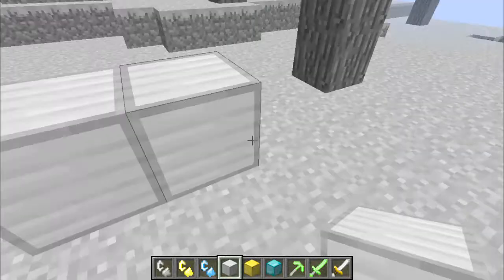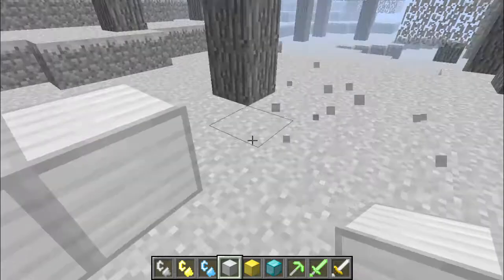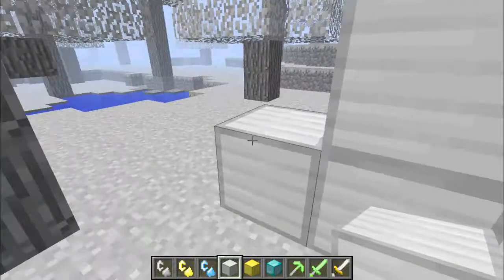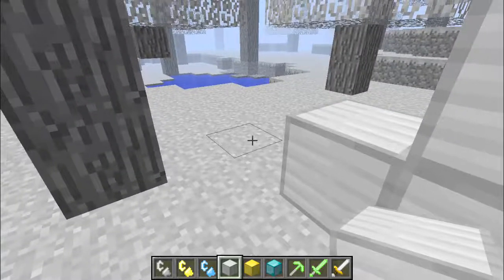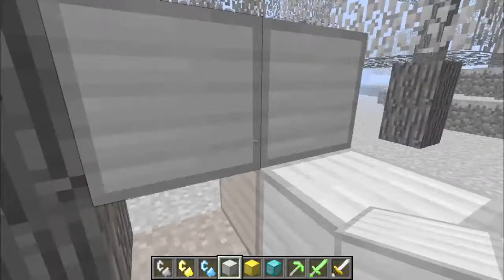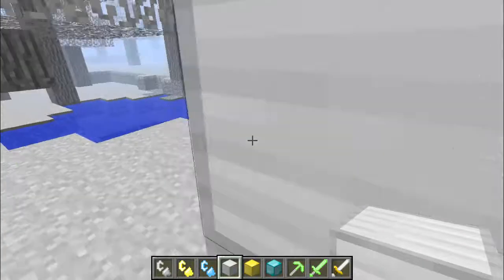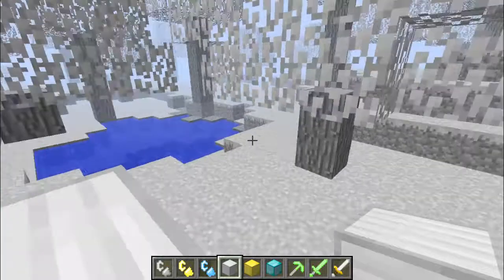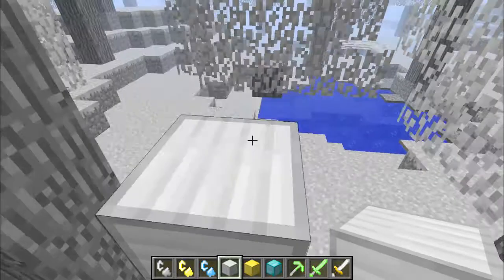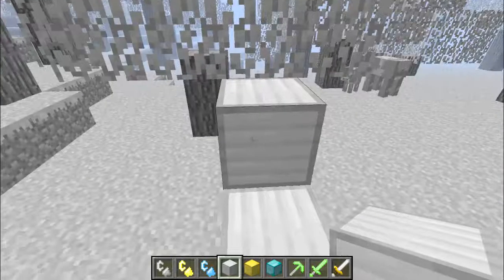The portals are made the same way as in vanilla Minecraft with an obsidian portal, just like getting to the Nether — made exactly the same and you've got to light it with the special flint and steel. I hate lag, it's so annoying. What is the real point in it, apart from annoying people?